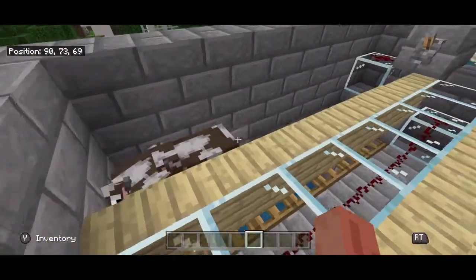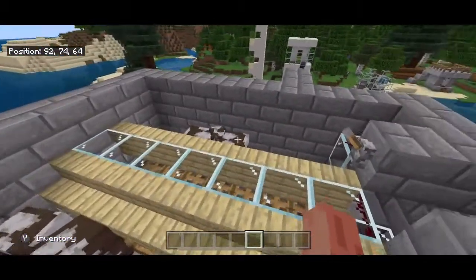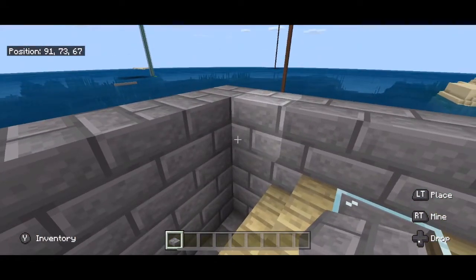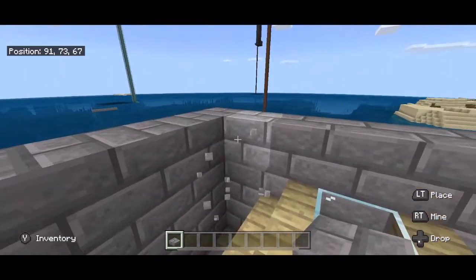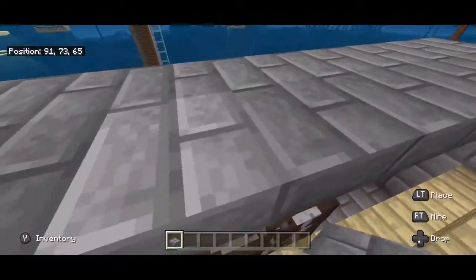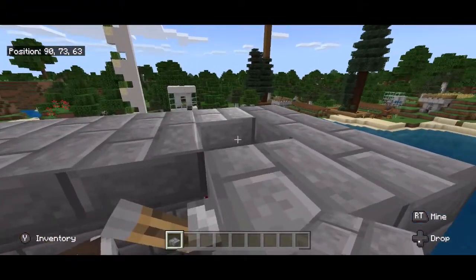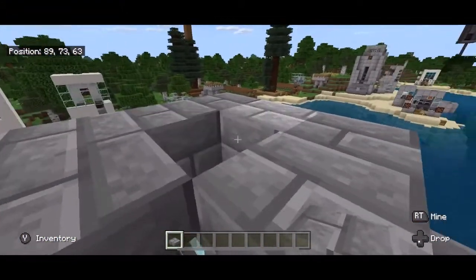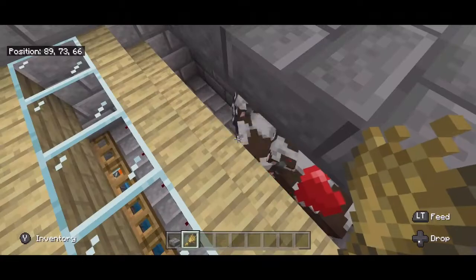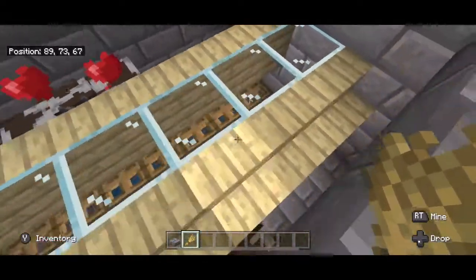Once you have two adult cows on either side, you can go ahead and break your temporary stairs. You do not want to be falling down in there with the cows, so I suggest grabbing some slabs and putting those on top of both places where the cows are. You won't be able to put one here because of the redstone. Also, I would go ahead and start feeding your cows as you're finishing the build so that they go ahead and start breeding. Make sure your trapdoors are shut.